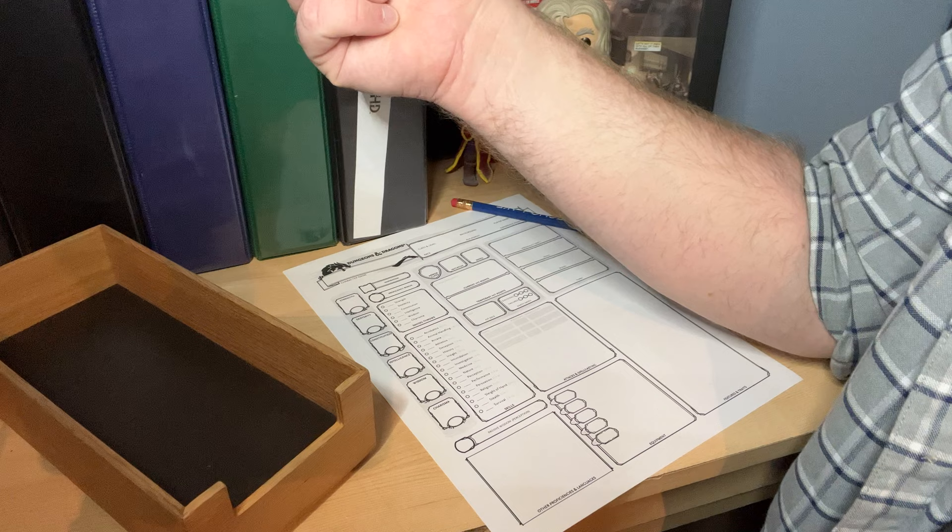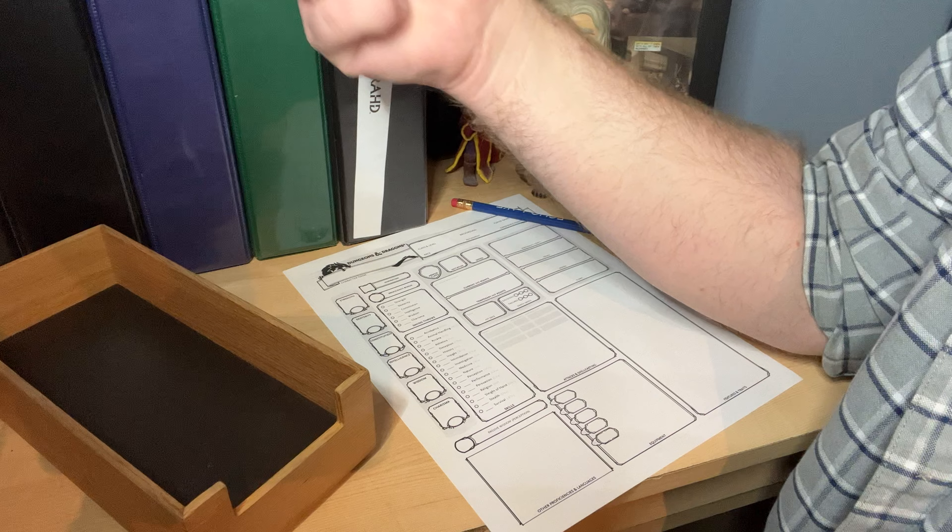So in order to see this in action, I'm going to build a character using the roll six times in order approach. I've got my character sheet and my 4d6. We're just going to roll six times, drop the lowest every time, and those are going to be our stats. From there, we're going to start building our character.